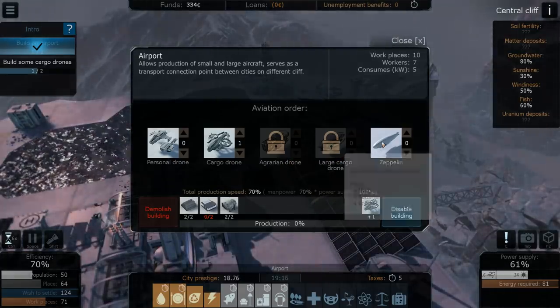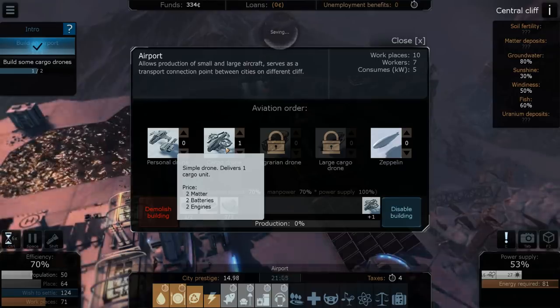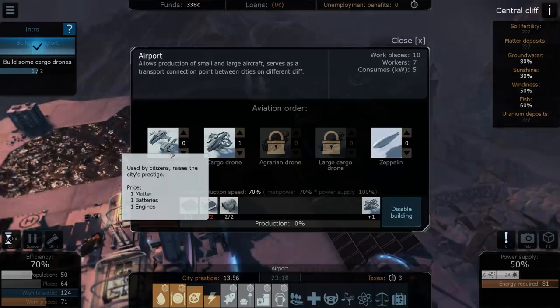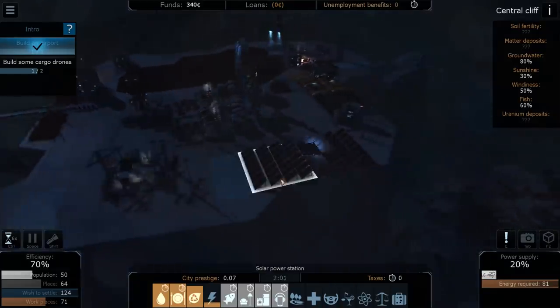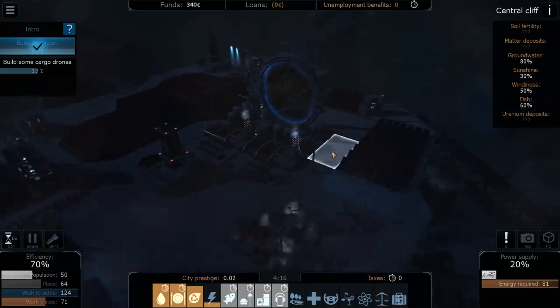We've got an agrarian drone, a large cargo drone, and a zeppelin used for tourism — it raises the city's prestige. The large cargo drone requires two matter, two batteries, and two engines and delivers one cargo unit. We're finally getting through the great recession.